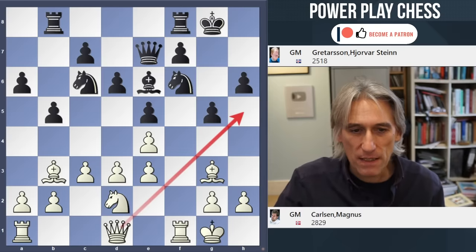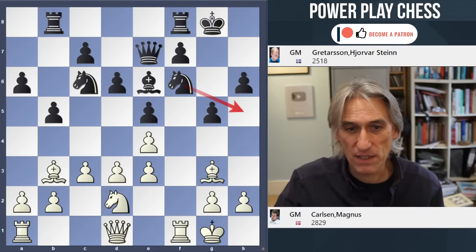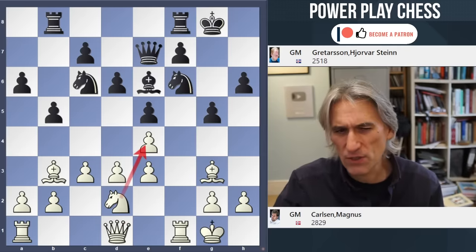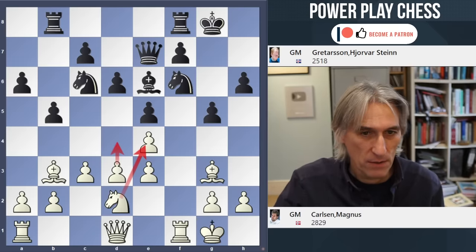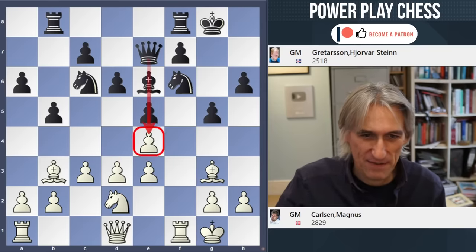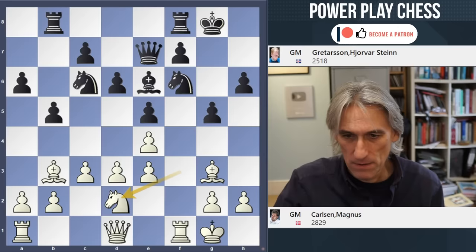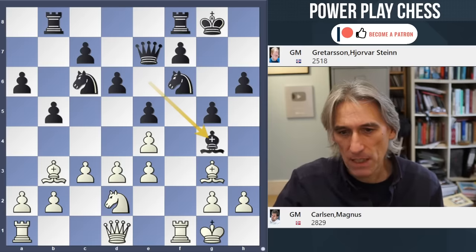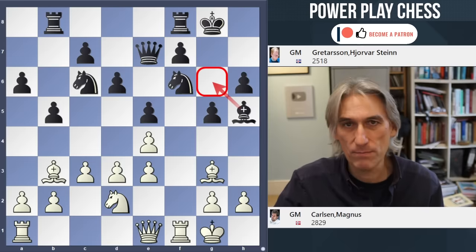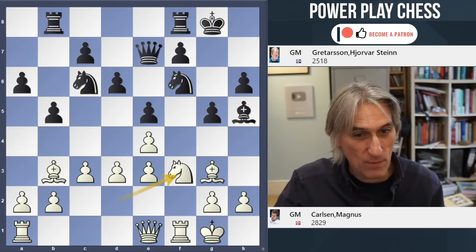Carlsen played Nd2. That enables the queen to look at the kingside. It means black can't play Nh5, because obviously that can be taken. Also, that knight protects e4, so d4 could be coming at some point - you have to watch out for veiled captures there. Bishop g4 played, and Qe1. Bh5 - that's the idea. Grettason just wants to bolster his kingside and put the bishop on g6. And the knight went back again.